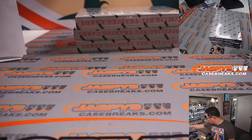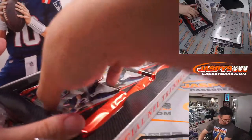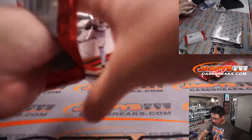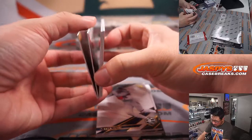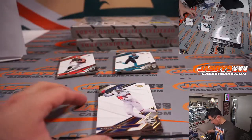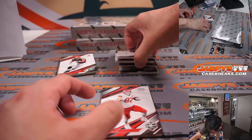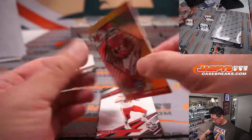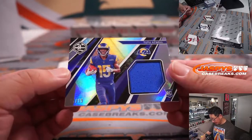All right. Halfway through the six-box break. Good luck everybody. I think it's the relic, and this should be an auto as well — that's the jersey auto. Cornell Powell. 101 out of 149, Travis Kelsey is going to reveal the relic.